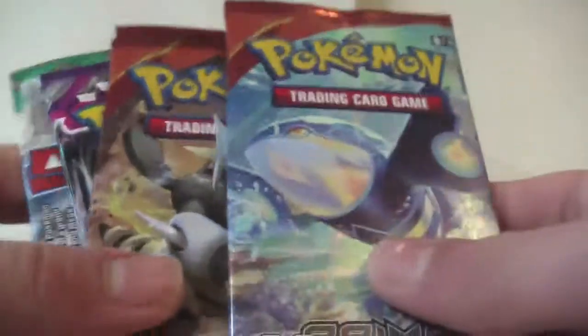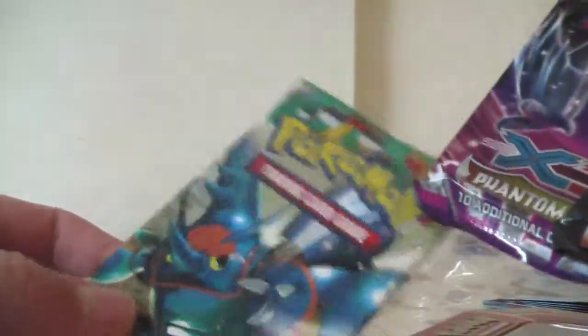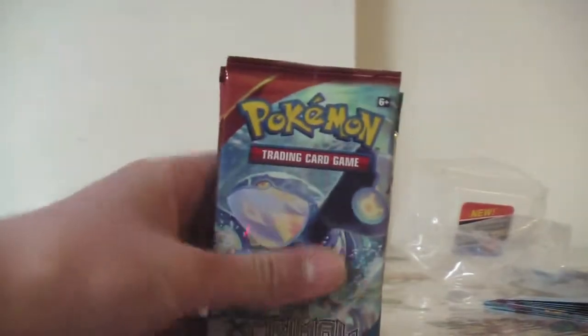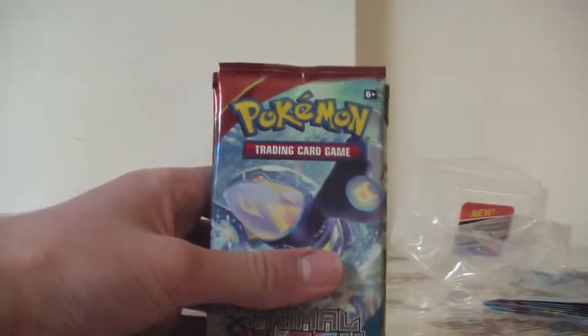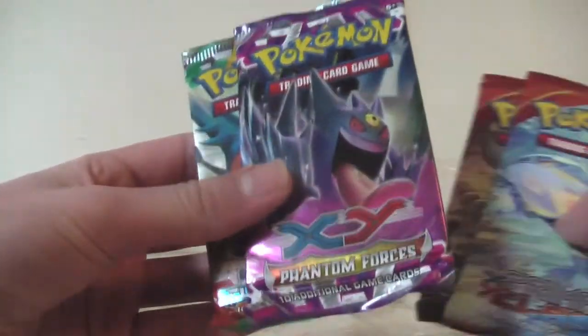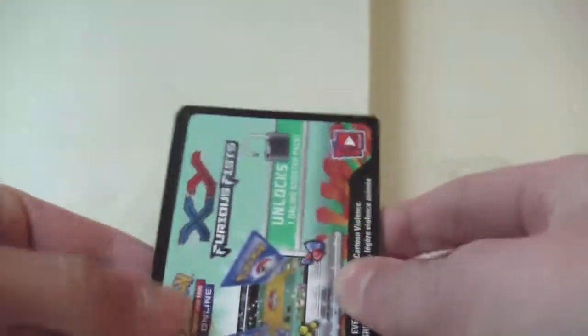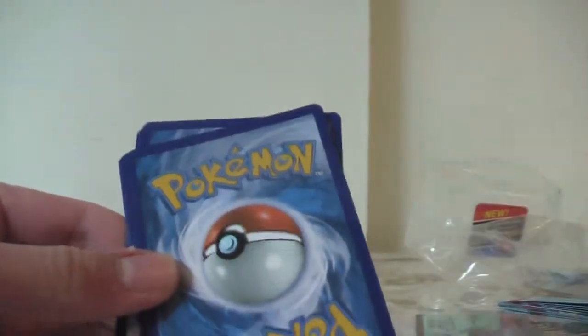Here's the code card. We have two Primal Clash packs — I really like Primal Clash — one Phantom Forces, and then Furious Fists. Let's go ahead and start opening these packs. We'll go oldest to newest, so we'll start off with the Furious Fists. I'm gonna do the card trick — hoping for at least a holo in this thing, or at least an ultra rare would be nice.